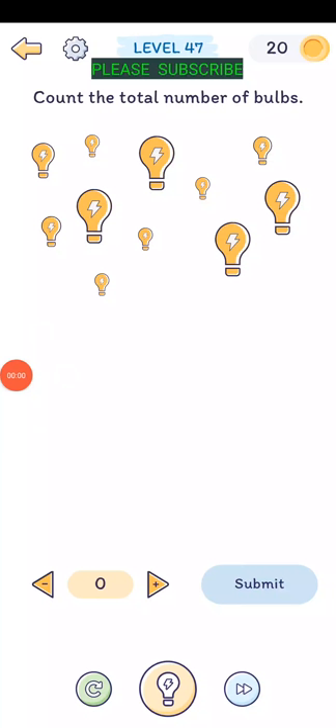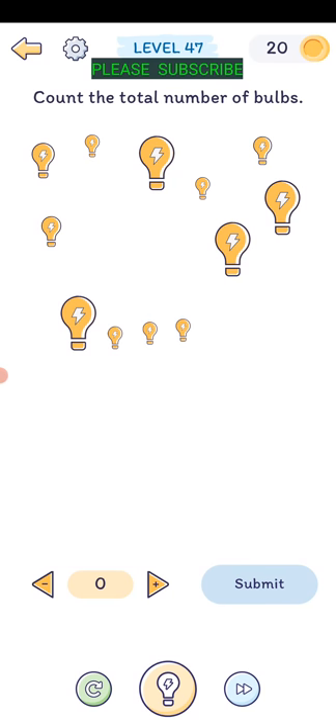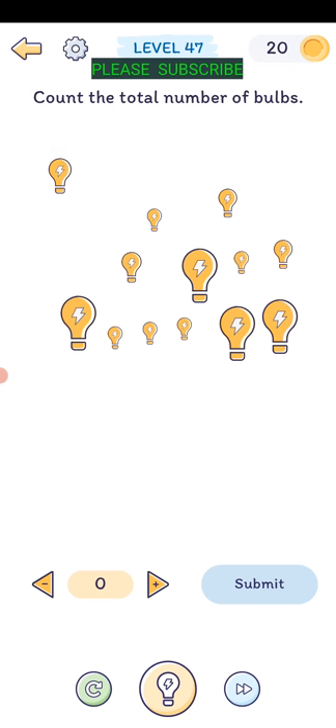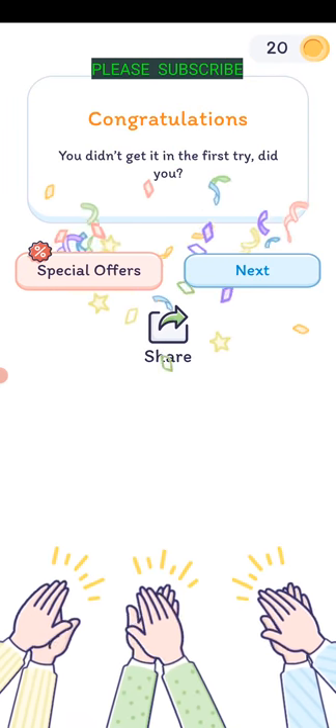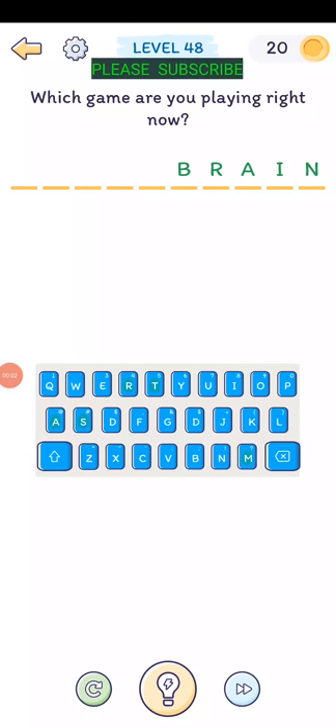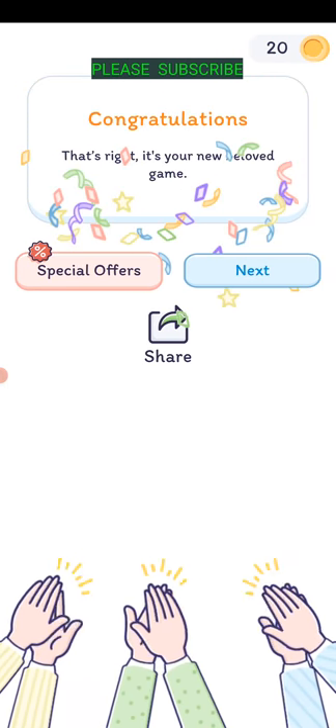Level forty-seven: count the total number of bulbs. One, two, three, four, five, six, seven, eight, nine, ten, eleven, twelve, thirteen, and the one on the bottom is fourteen. Right - you didn't get it on the first try, did you? Yes I did.